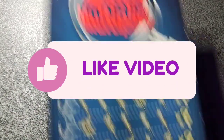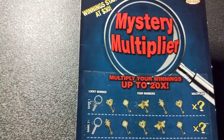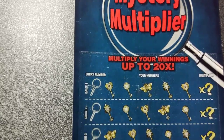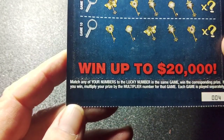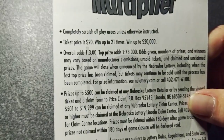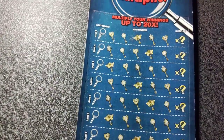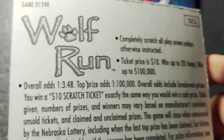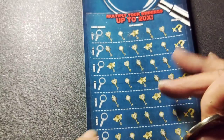We got one more here — this is a Mystery Multiplier. Lucky number, your number, and multiplier. Match any of your numbers to any of the lucky numbers in the same game for the corresponding prize, then multiply your prize by the multiplier. Each game is played separately. Odds are 1 in 3.00. The Wolf Run ticket odds were 1 in 3.48. No big deal — we got it.